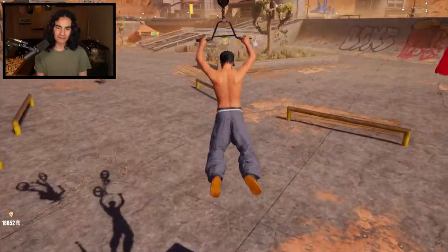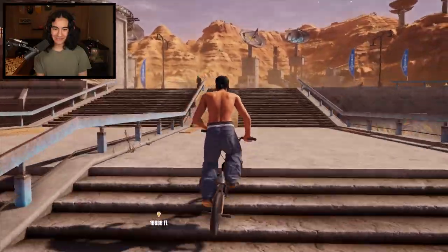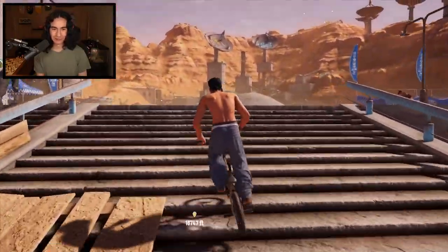Can we get a Superman backflip? Let's go. 360. Ice pick. I don't actually know the trick names. Look at this huge rail. We should try to do like a front flip onto this.